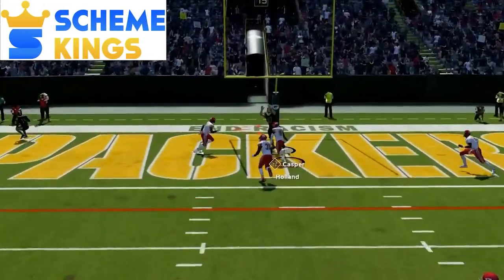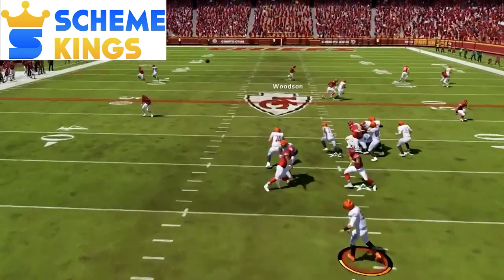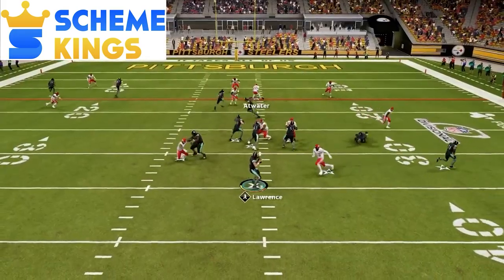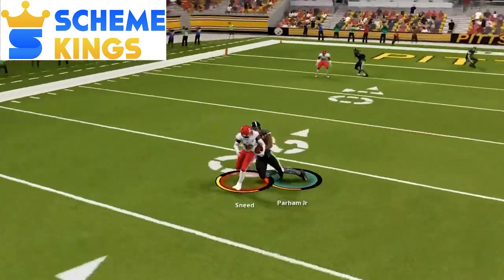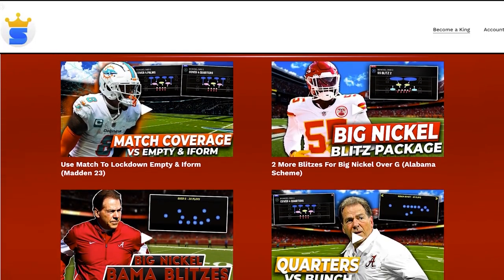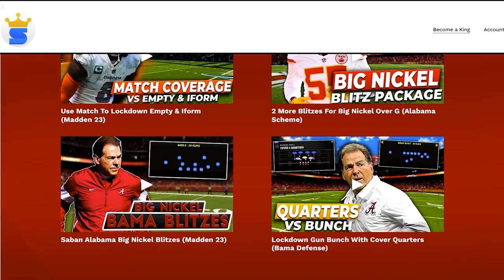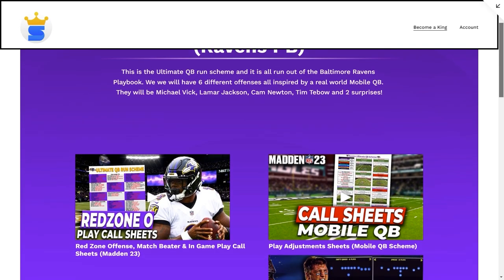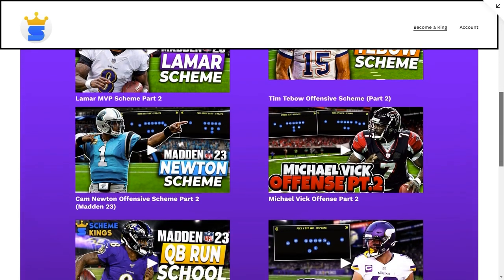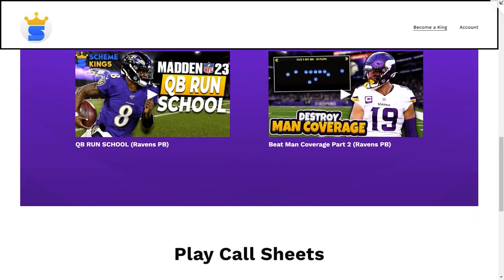If you wanna unlock even more for the Saban defense, you need to check out my website, Scheme Kings. I have a video showing another coverage out of this cover four look that can be a great change-up versus these tight formations — using cover four palms to lock up trips tight end and make a ton of plays against one of the biggest meta formations in the game. Other videos show how to use match coverage to lock up gun bunch, empty sets, and I-form looks, plus my ultimate mobile QB offense featuring quarterbacks like Lamar Jackson and Michael Vick. I'll leave a link in the description below.